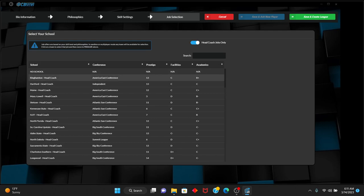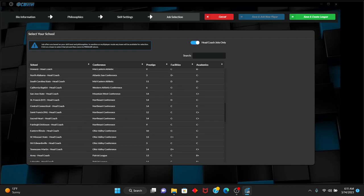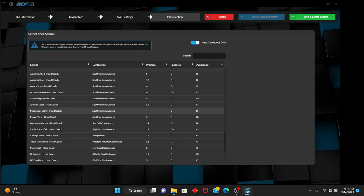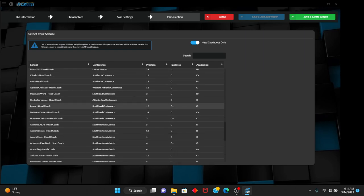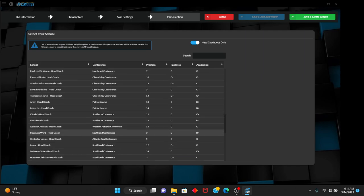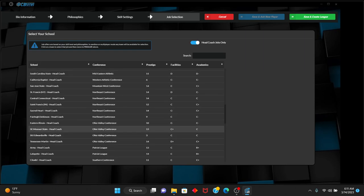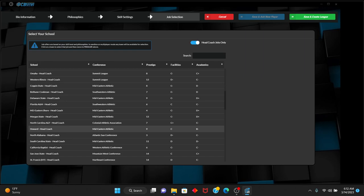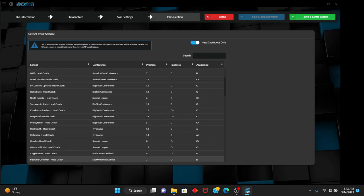I have a rookie head coach, so I'm obviously not going to be at a massive job right away. I do want high academics. You have prestige, facilities, and academics — those are the three things you can look at here on the job board. I don't want to have academics below a C-minus. That's the absolute lowest I want to go. Western Illinois — I did an offline save as them, so I don't think I want to start as them on the online save as well.